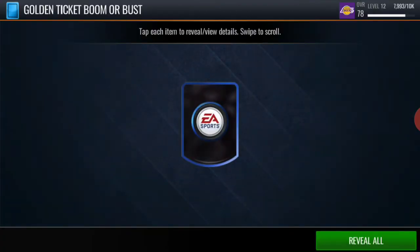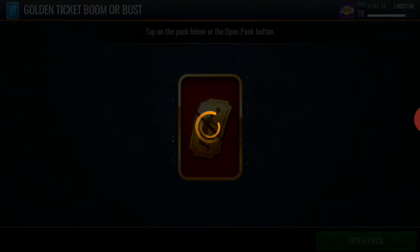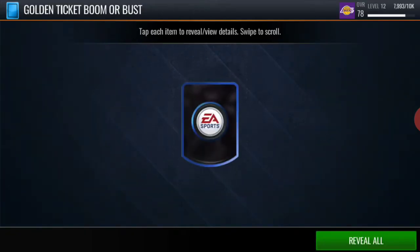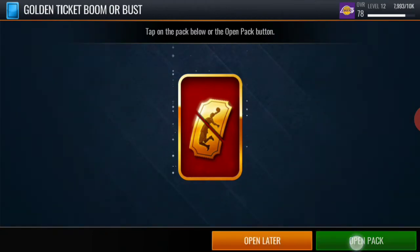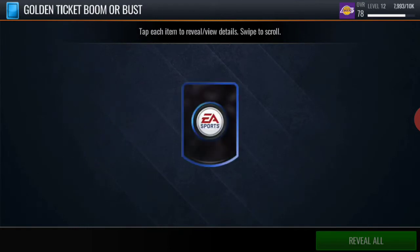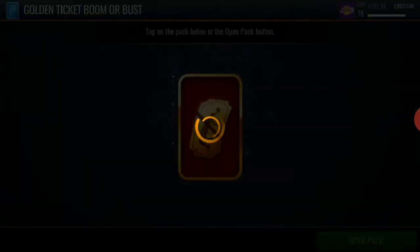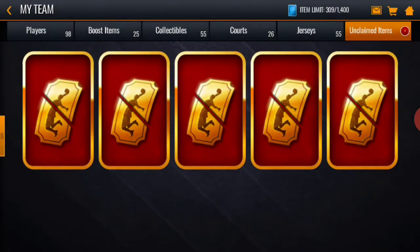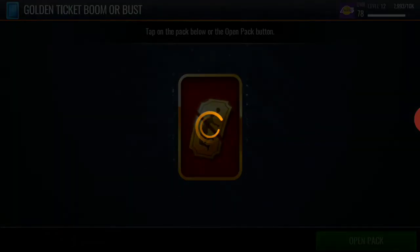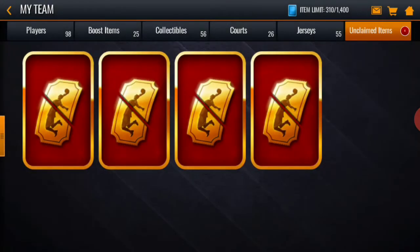The second golden ticket pack, let's see what we can get — one, two, three — we get another trade chip. Nothing too crazy. Like I said I don't know what those are for, but I'm gonna check that after we're done opening packs. Third golden ticket — we get another trade chip. It's not looking too good for your boy. Fourth pack — damn, freaking trade chips. Fifth pack — another trade chip. It's not looking too good for your boy man.